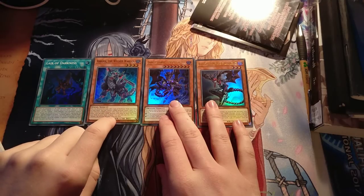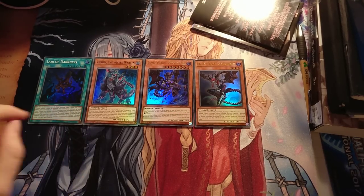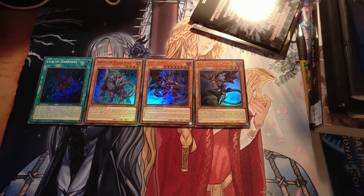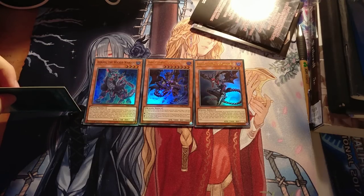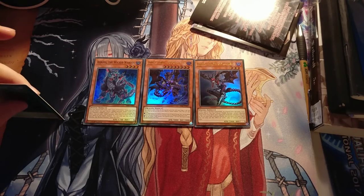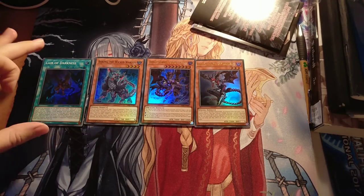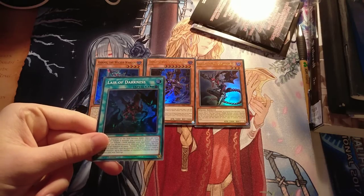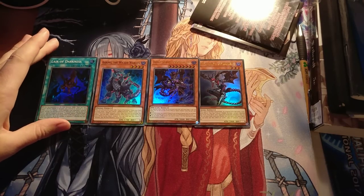So Arima, the Wicked Warden — we can discard him to search Lair of Darkness from our deck, or else we can draw a card. We can discard him to add Lair of Darkness, or we can tribute a dark monster to draw one card, or if we tribute a dark with 2k or more defense... if he tributes the monster himself, we can add anything we want. Then we have Lair of Darkness, this is a field spell — it was seen briefly in Striker, and it also got played in Lair Infernoids.